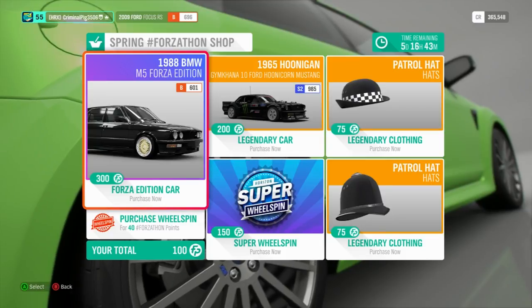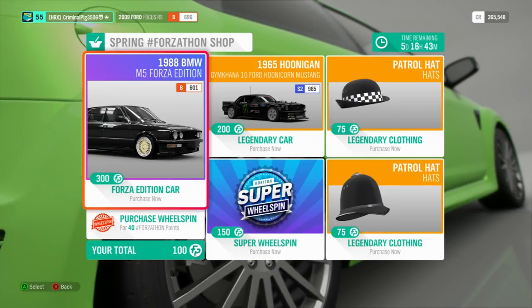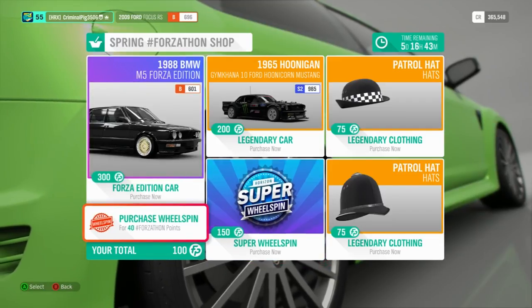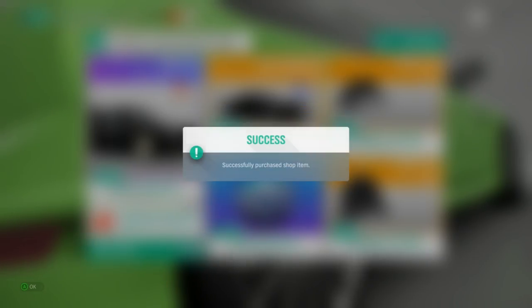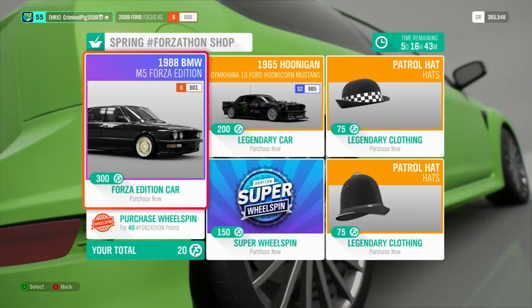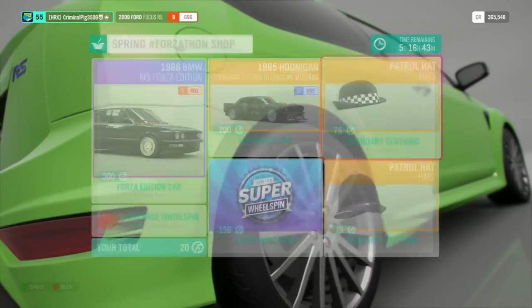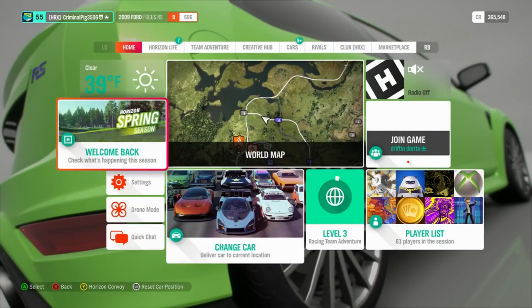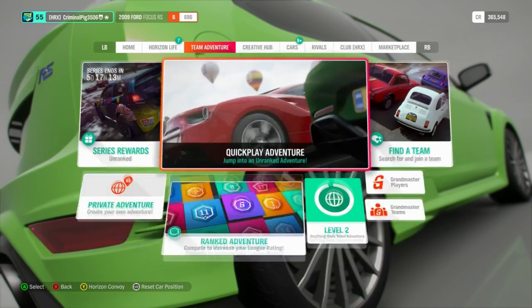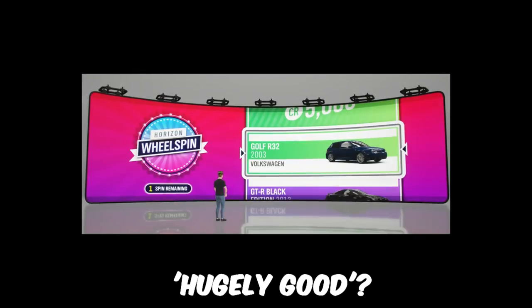I like this BMW — the gold rims and silver edging on the rims is very nice. But let's buy a wheel spin. I'm getting two wheel spins, because I'll probably get that M5, maybe the Hoonicorn, but I won't bother with the hats. Let's go to wheel spins — please just give me something good. I've not had anything hugely good in a while.